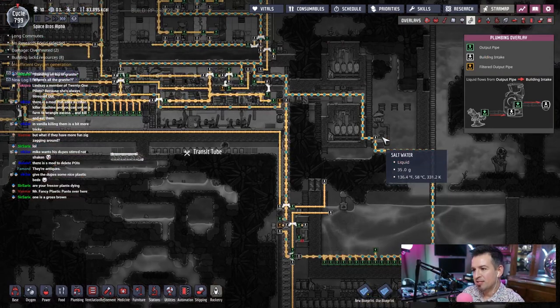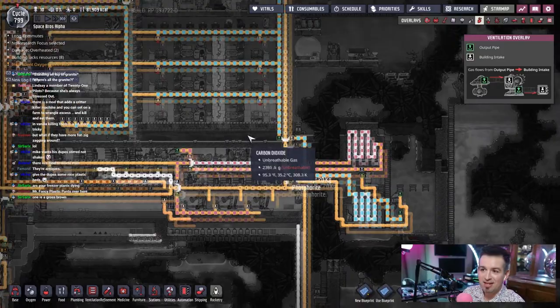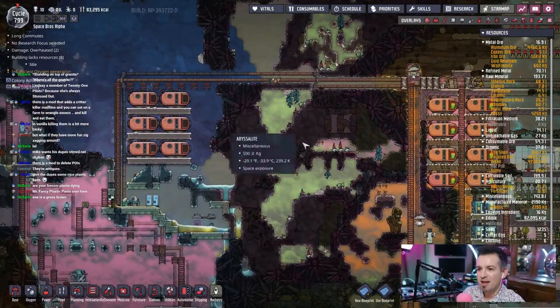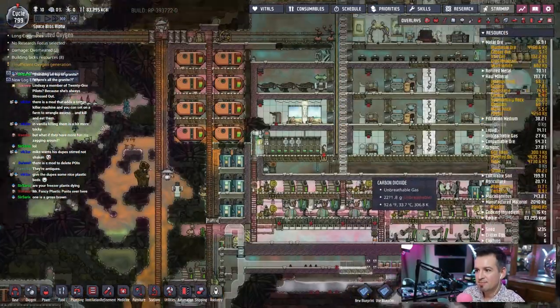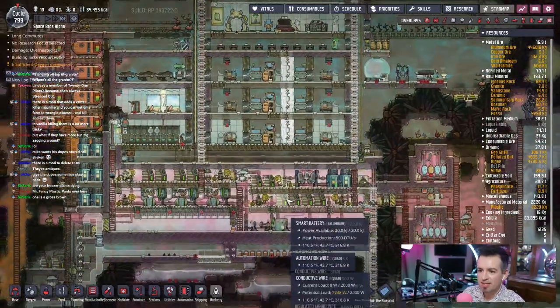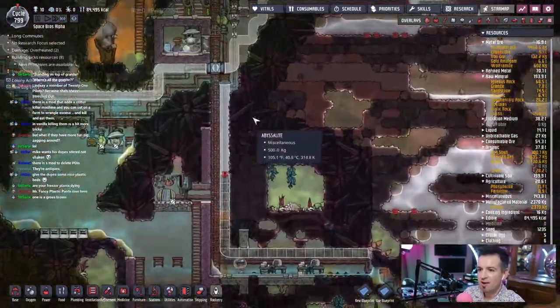Why is this not — pipe's blocked. Why is the pipe blocked? Because it's blocked. Because we have way too much oxygen in here. It's crazy how much oxygen we have. Is it backing up over here? It's not, but it is going to, right? Yeah, it'll eventually get there. So much oxygen. So that's gonna take them like 10 years to do, because all the plastic is downstairs. So they have to go all the way down there, grab the plastic.